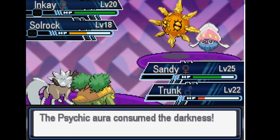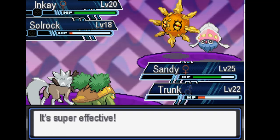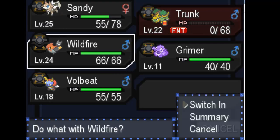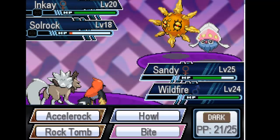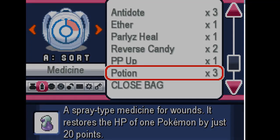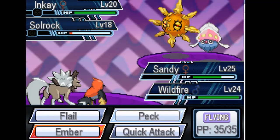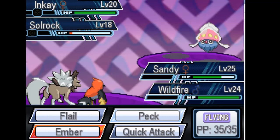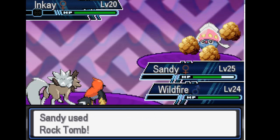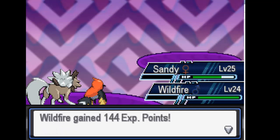Trunk goes down as expected. Now I'll start working on Nim's next Pokémon. I'll use a priority Accelerock on Solrock — that should kill. Yeah, it killed, just as I thought. Sandy's Rock Tomb should be really good here because it'll slow down the NK. It crit Sandy though — oh holy crap, hit him up with that priority Accelerock. I didn't expect it to just completely ignore the priority — that was impressive.